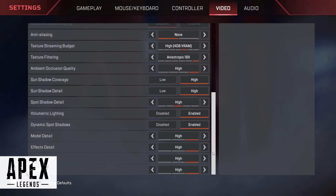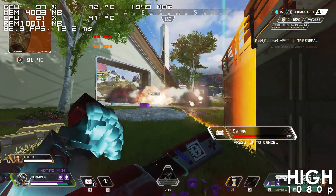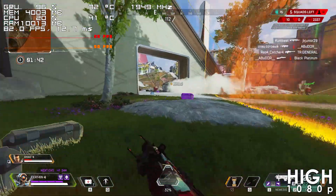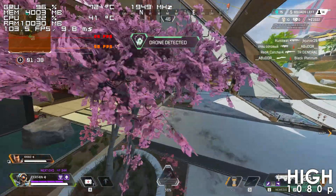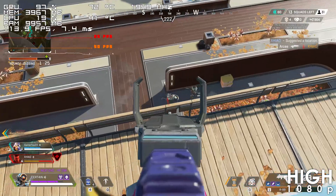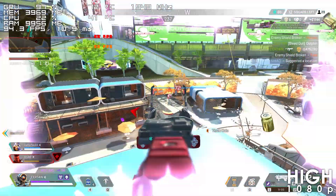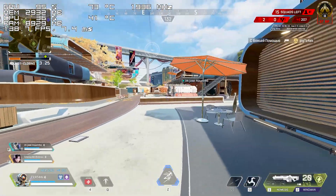Finally, we have Apex Legends, and even using high settings this game runs pretty good with this card. The framerate can drop below 70s under certain conditions, though for the most part it hovers between 85 to 100 FPS. One thing I noticed is that the graphics card does struggle with some effects which cause the framerate to drop all the way down to 60 FPS when you look at them, even at low settings.